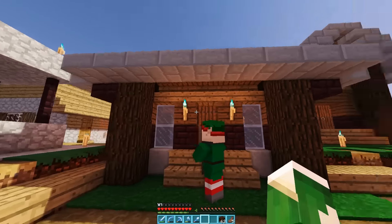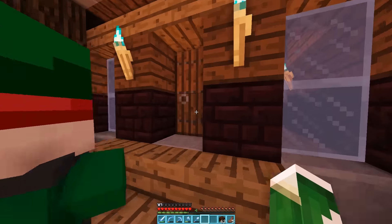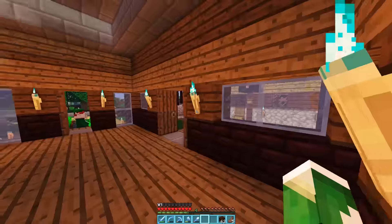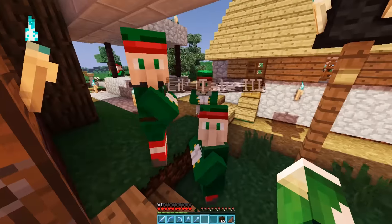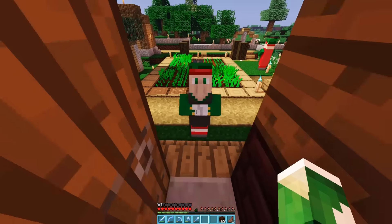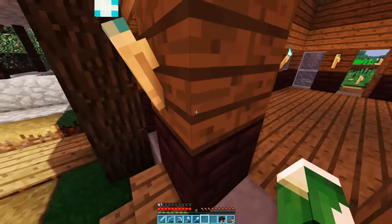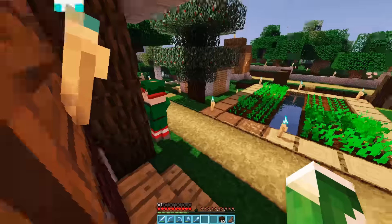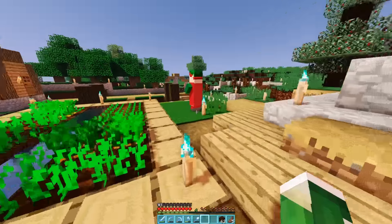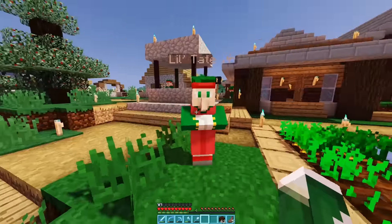And then this house — this was actually the first one that I did and I think it turned out pretty good. There are several different doorways into it. You'll notice that the villagers all look like Christmas elves and that's because I'm using my Christmas cheer texture pack that I made. They are very cheery and very sing-songy. There will be a link down in the description if you guys want to download that.